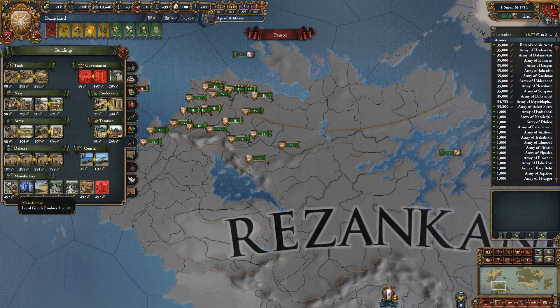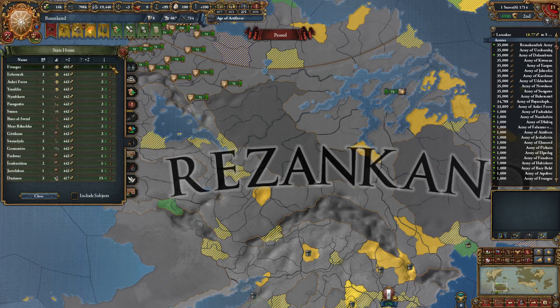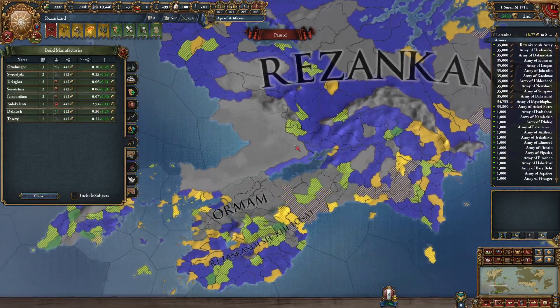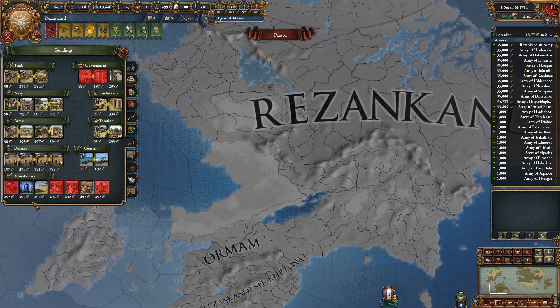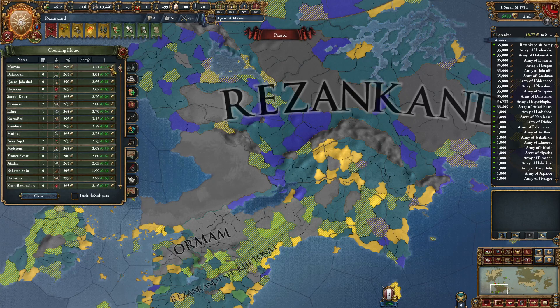And of course it doesn't give us admin. I guess we're just gonna do this. Before we build those manufactories, I think this is actually reasonable. I do these first and then the other stuff. Let's build that in the right provinces, and then we just make money again.